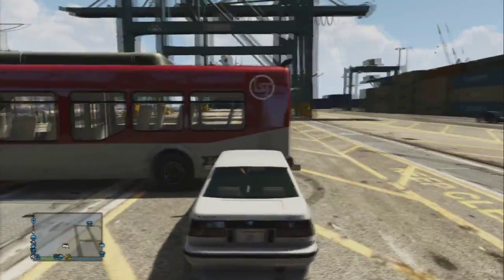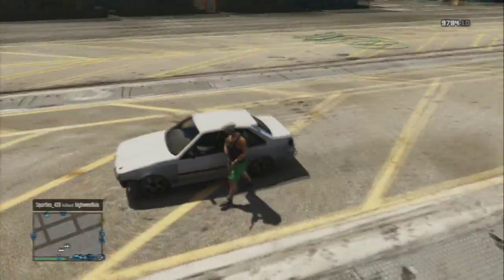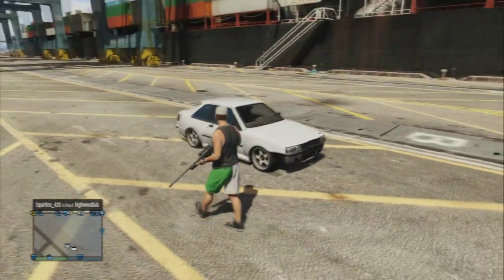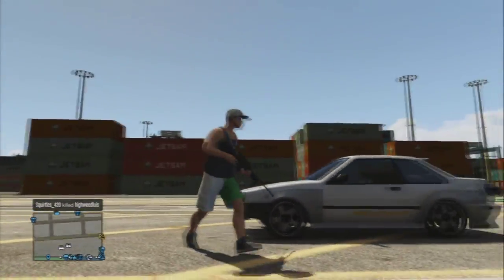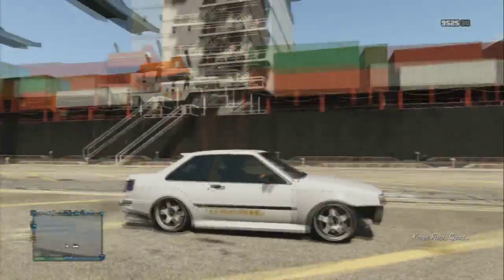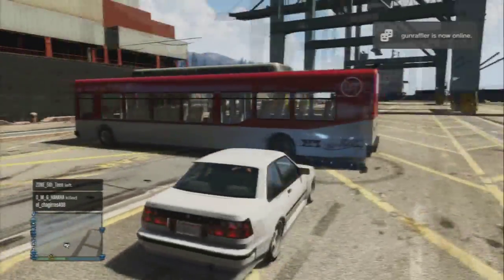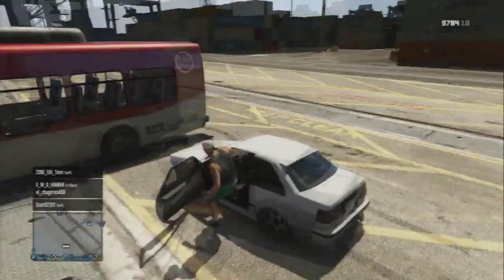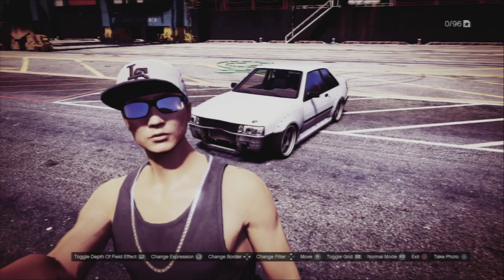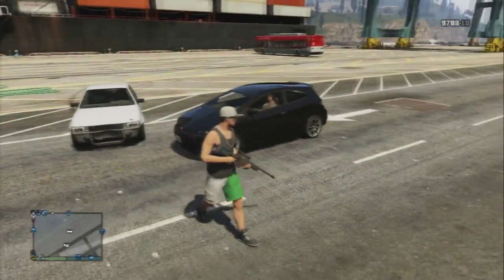Shoot two or three bullets on the left side of the Fudo until you see it kind of collapse, then two in the middle and two on the left. Then get in the car and drive full speed into another car — the bus works best. Aim for the back of the bus and the bumper falls off. If you notice, the glass hasn't broken and the lights still work — the worst that can happen is the lights break.